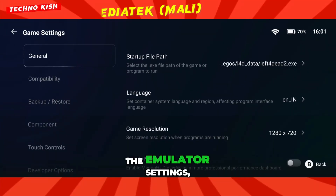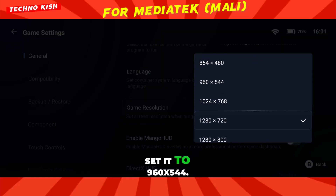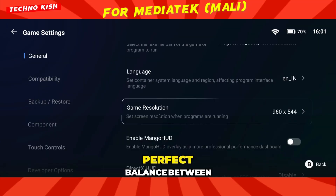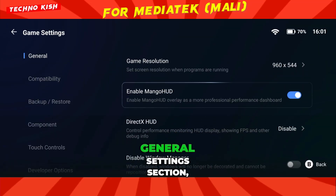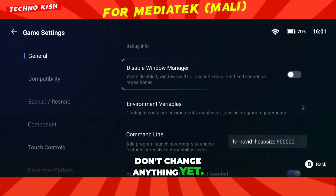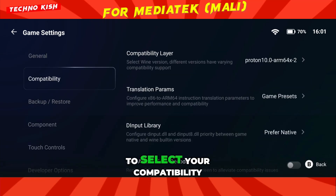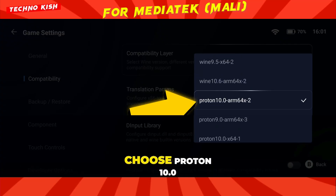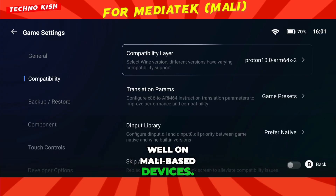Once you're inside the emulator settings, the first thing you'll see is resolution. Set it to 960x544. This resolution gives a perfect balance between visual quality and performance. Next, head into the general settings section and keep everything there as it is. Now scroll down to compatibility mode. The first step here is to select your compatibility driver — choose Proton 10.0 ARM64X2, as it works exceptionally well on Mali-based devices.